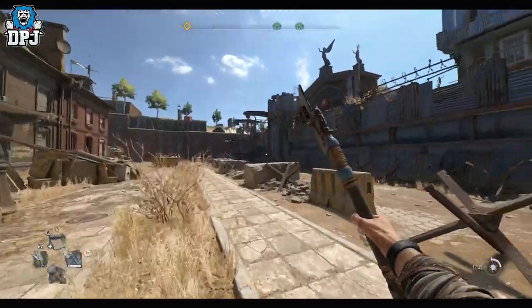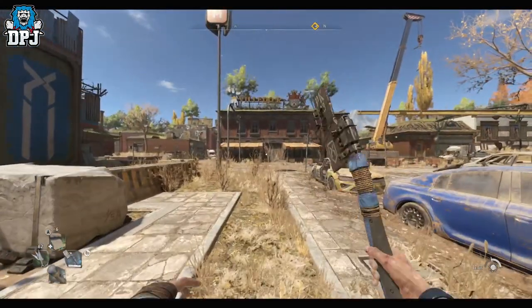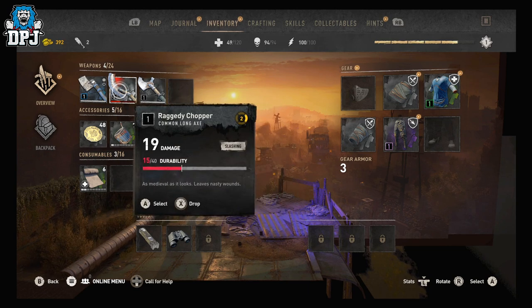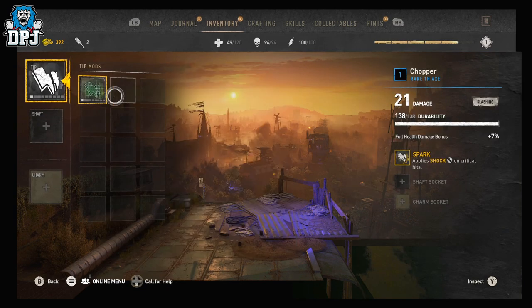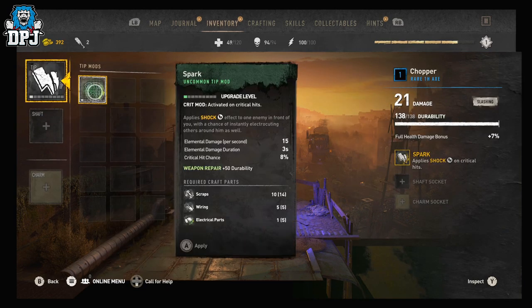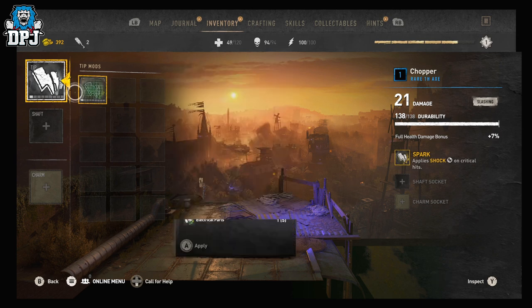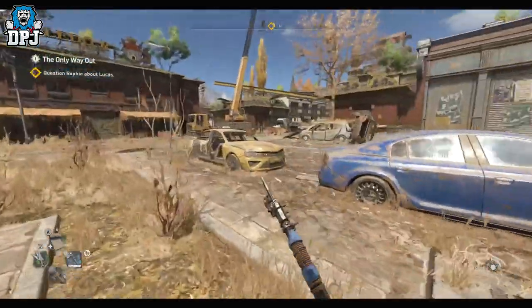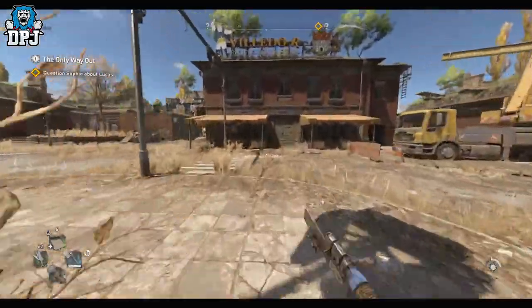When you take them back to him, he actually gives you this weapon right here. Now I've actually dropped a little bit of a modification on it because that's how we roll. I added the only thing I could add to it, which was a little bit of a spark. Pretty cool.